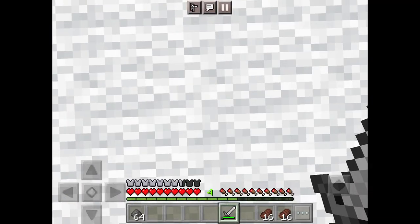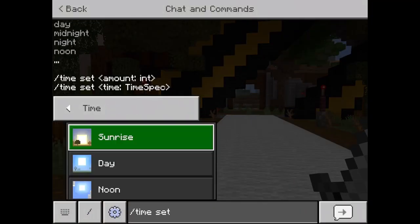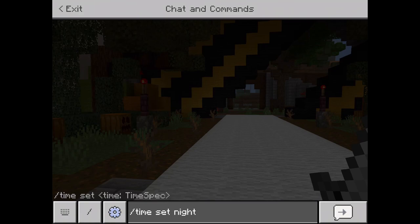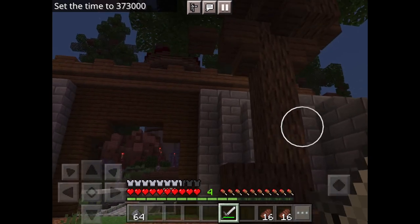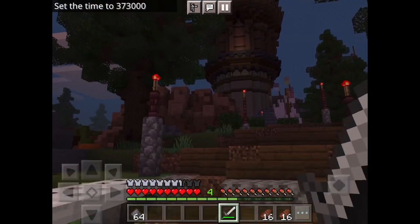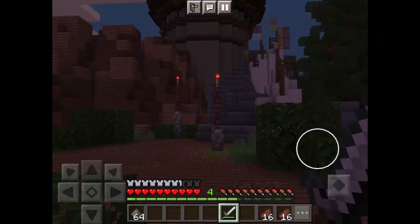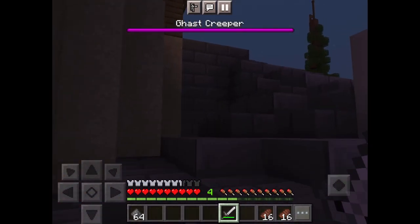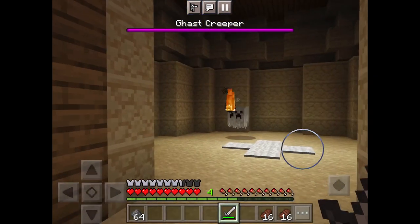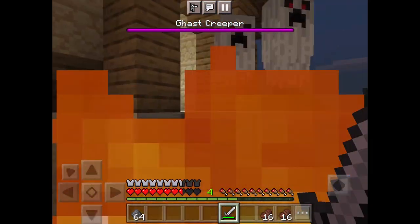The next creeper is some sort of Ghast Creeper, I believe. The only thing that makes sense — since it's a Halloween thing instead of a ghast, they're going to make it spooky. It's spooky scary. I cannot get copyrighted again — I've gotten copyrighted so many times. It's like a blaze! Why does it have the abilities of a blaze?